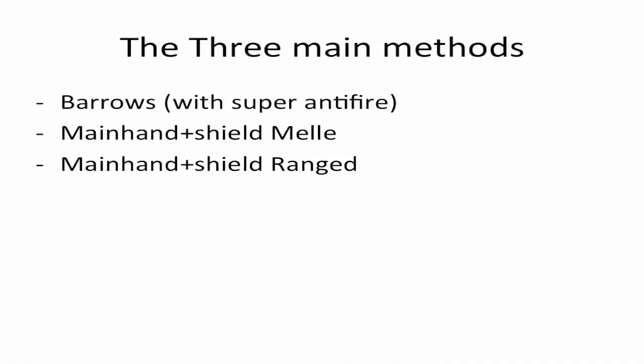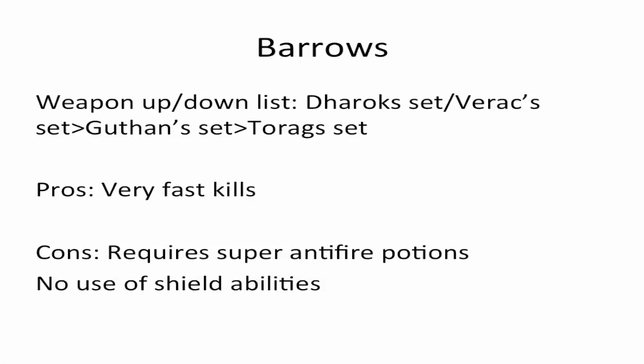There are three main methods for killing the Queen Black Dragon as a lower level: the Barrows method with Super Antifire Potions, the Main Hand plus Shield melee method, and the Main Hand plus Shield ranged method. For the Barrows method, this will get you the fastest kills overall. You're going to want to use a Darok or Varrak set, then a Guthan set, then a Torag set. The only problem is it requires 85-plus Herblore for Super Antifires, and you cannot use Shield abilities as all of these Barrows sets have two-handed weapons.